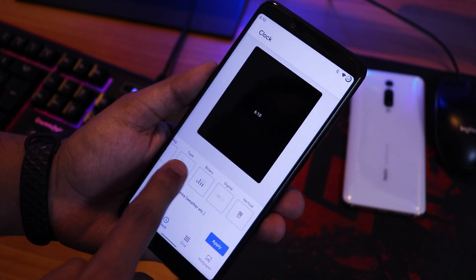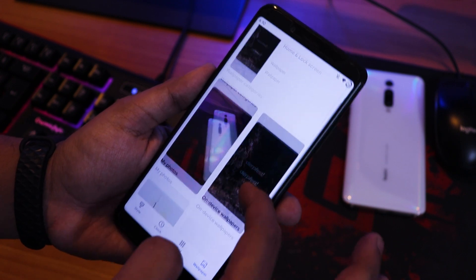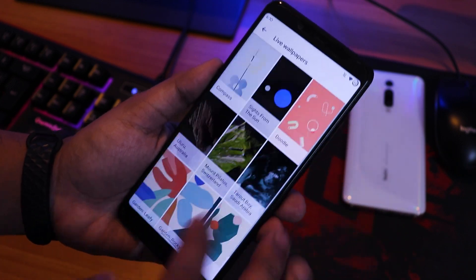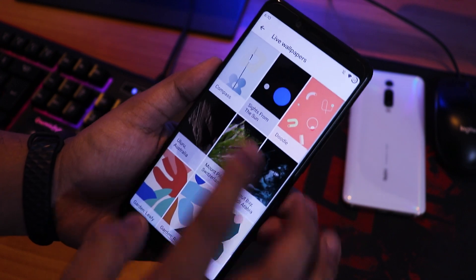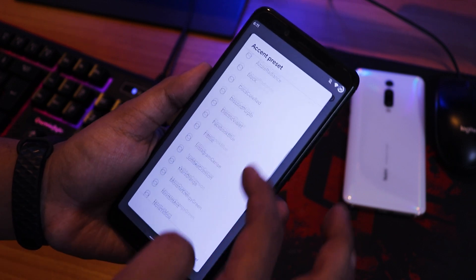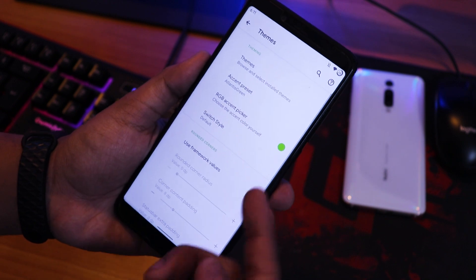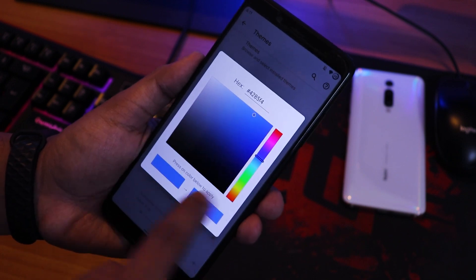In the clock settings there are multiple lock screen clock styles. Grid settings offer three-by-three, five-by-five, and six-by-six options. In wallpapers, there are pre-loaded live wallpapers — you don't need to download them separately. Under accent presets, you can change the accent color, including custom colors like green, and reset to default.